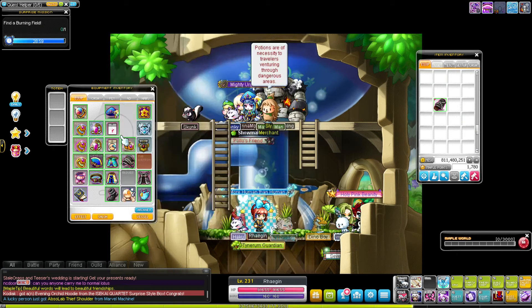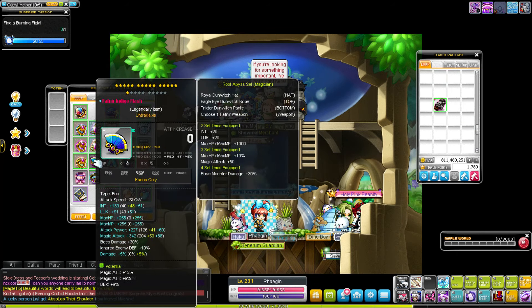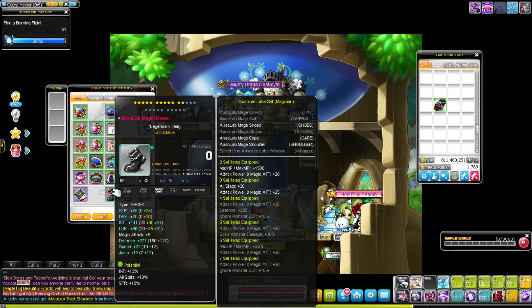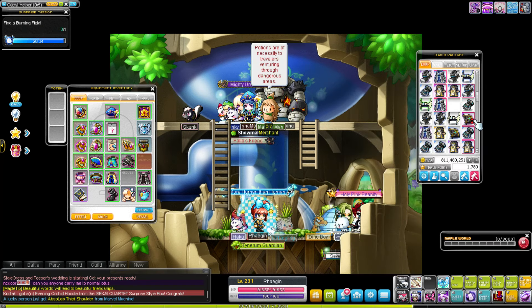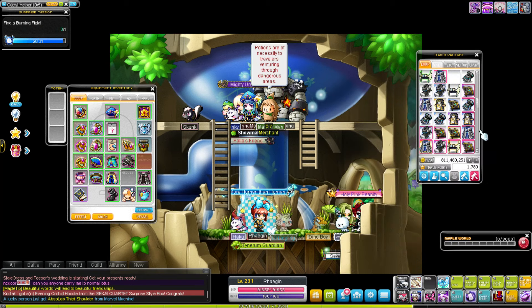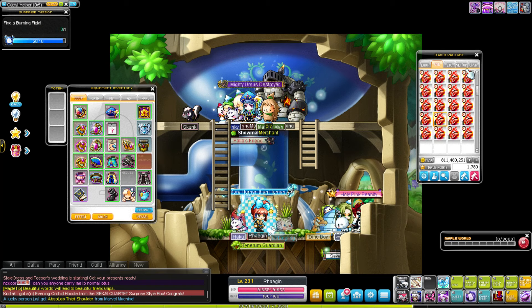Items that are dropped from bosses existing in both GMS and KMS have significantly better flames. For example, comparing a Gallux shoe to my current Absolab shoe — you will almost never see a Gallux mage boot with 90 of a stat, even at level 160 range. That's because these items aren't dropped by bosses. So there are regular flames on regular items and boss flames on boss-dropped items — that's how I describe them.